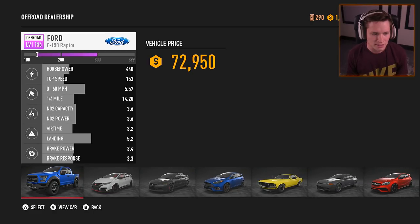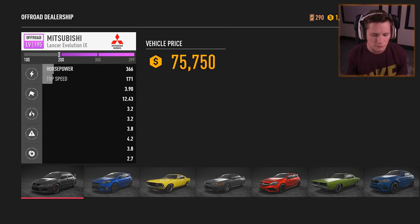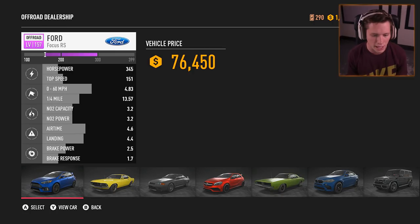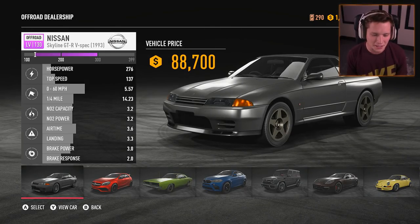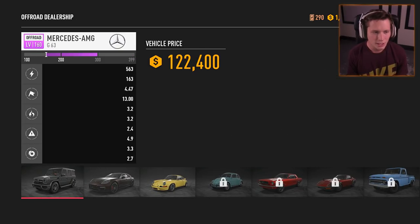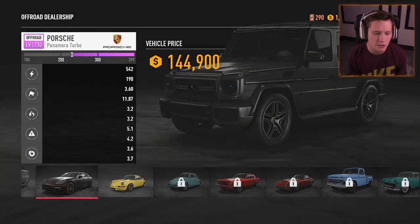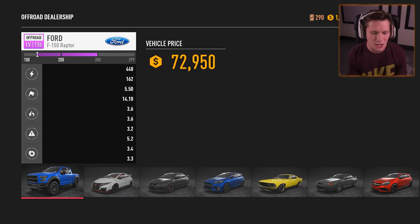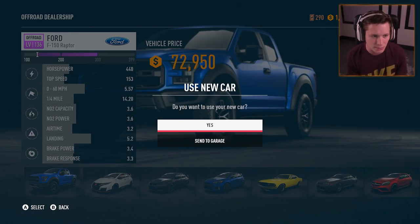Out of all these, I would say the Raptor would be really really cool. The Lancer Evo would be cool - it's kind of like an off-road rally type car, as is the Focus RS. I don't really see this thing running as an off-road vehicle as much as I'd like. The X6 would work, the G-Wagon would work, but we've already done a big bulky SUV before. We haven't done any actual pickup trucks so I think I'm going to go with the Ford Raptor.